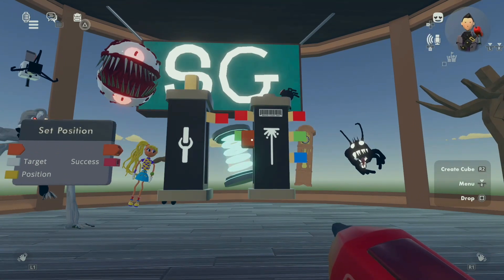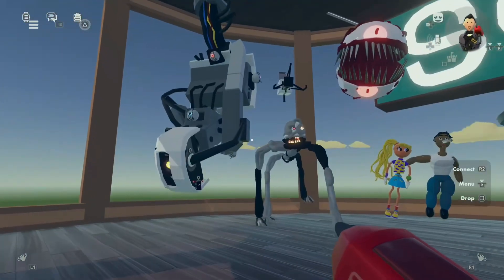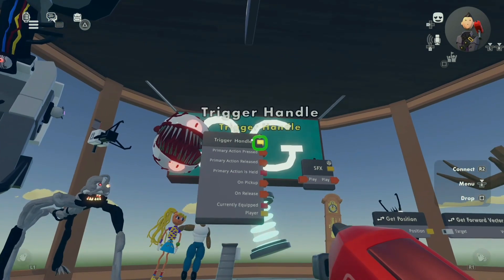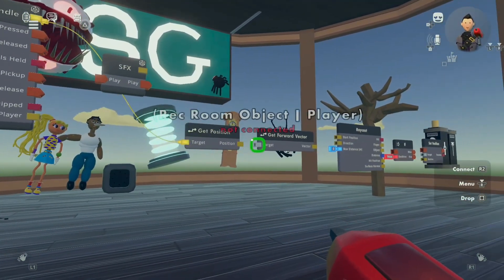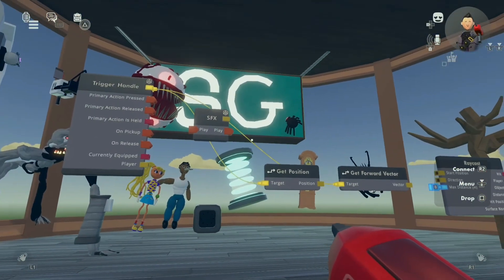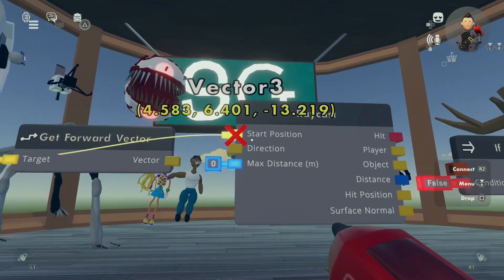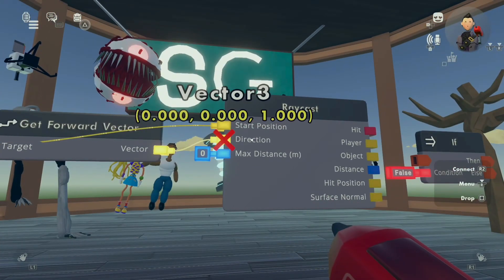To start off, you want to pull up your Maker Pen menu and select your connect tool. Head over to your trigger handle — the yellow pin on top next to the trigger handle — wire that to get position and to get forward vector. Now for get position, the position will be start position, and the get forward vector will be direction.